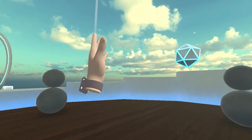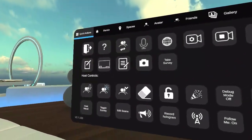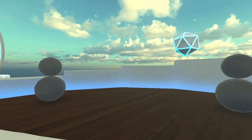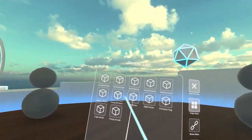First thing you do is hold up your controller in your hand and push the menu button to open up the menu. You can also access it through the watch. After that, let's go to Edit Scene, and in Edit Scene we have all of these different things — frames and banners.